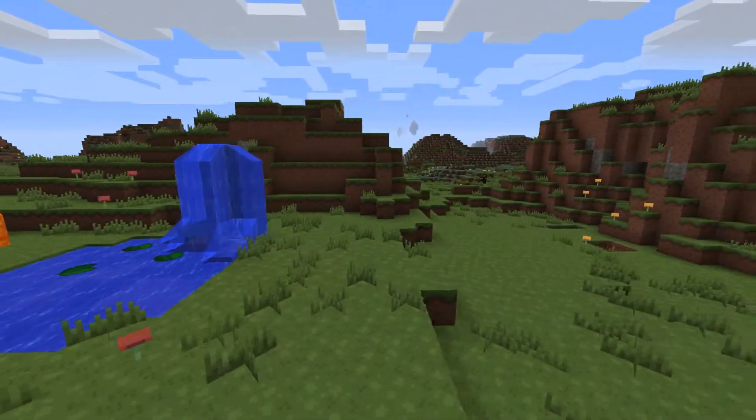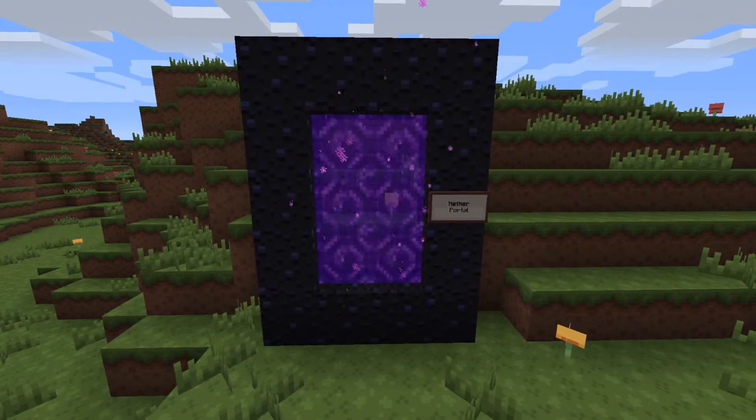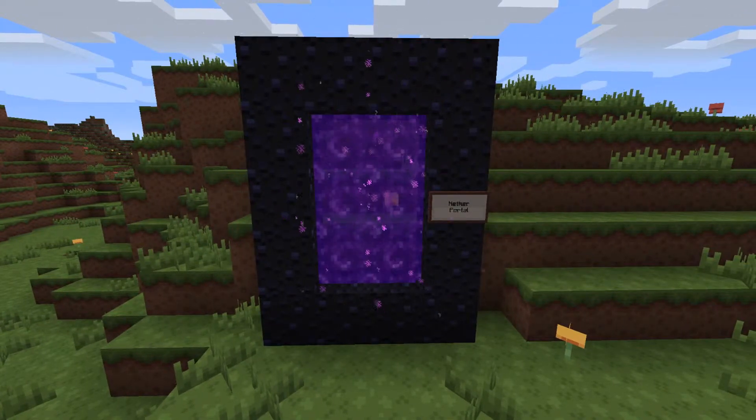Lava and water sadly haven't been changed, and neither has the nether portal. The obsidian is different though, as we saw a moment ago.